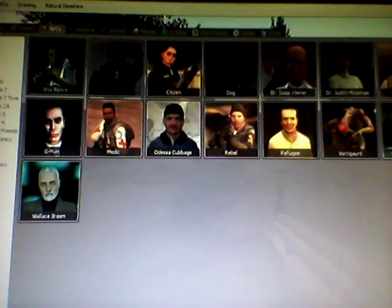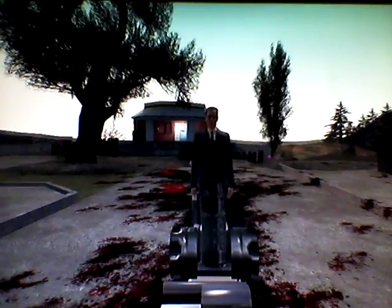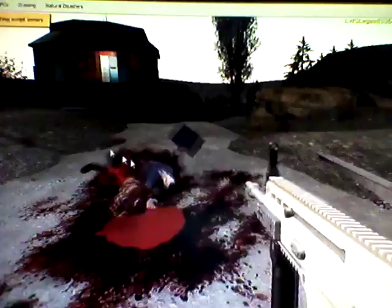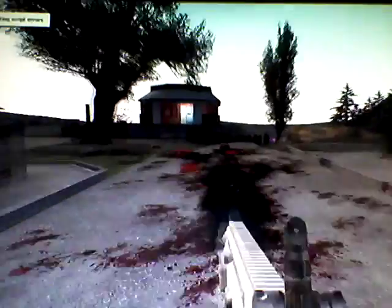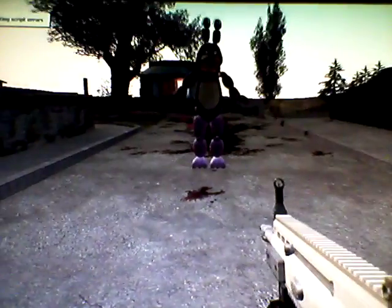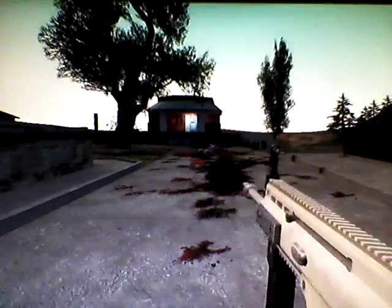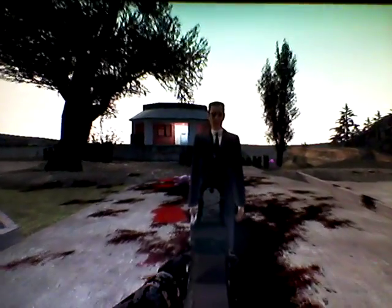Next up, we have the SCAR. We all know the SCAR. Let's see if the SCAR here is powerful enough to scar G-Man. Yep, it definitely is — and it's causing him to puke his organs out. Marvelous. And now let's see if this thing can kill Bonnie. And last but not least, we have the Silenced UMP-45. Let's see how powerful this thing is.